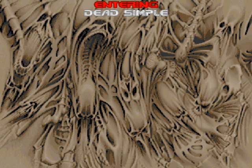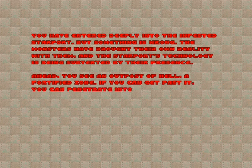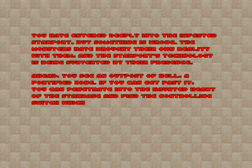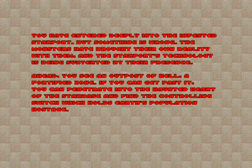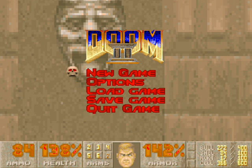With this done, we'll move on to Dead Simple, the seventh map of Doom 2. But first, there's a story. You have entered deeply into the infested starport, but something is wrong. The monsters have brought their own reality with them, and the starport's technology is being subverted by their presence. Ahead, you see an outpost of hell, a fortified zone. If you can get past it, you can penetrate into the haunted heart of the starbase and find the controlling switch which holds Earth's population hostage. Earth is in serious jeopardy — it has been overtaken by these demons. They have captured most of Earth's species and are holding them hostage. It's up to Doomguy to find the switch and release them. Let's find that switch. I'll see you guys next time in Dead Simple. I'm Big Mac Davis — take care, everybody.